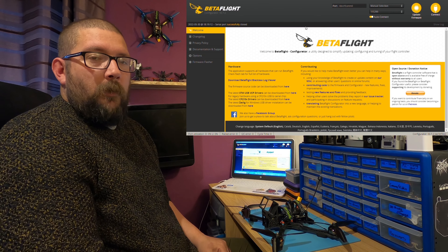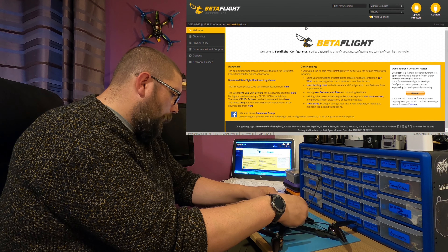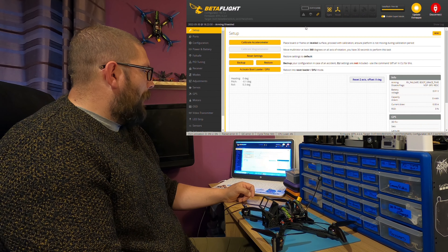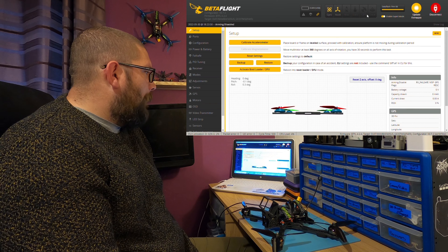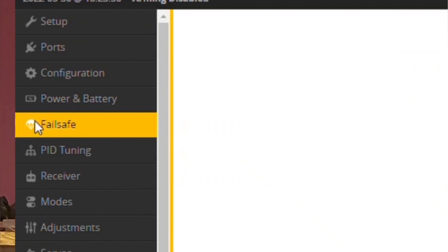What you're going to want to do is open Betaflight and plug your quad in. I'm currently running Betaflight 10.7.2. Once you're on, you want to enable Expert Mode — the little tab at the top — and then you want to go to your failsafe tab.